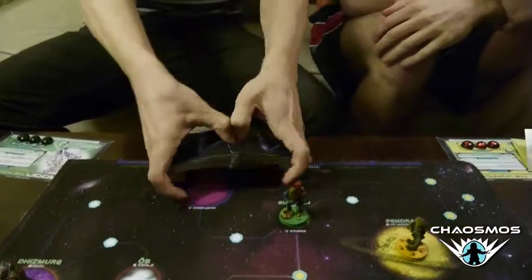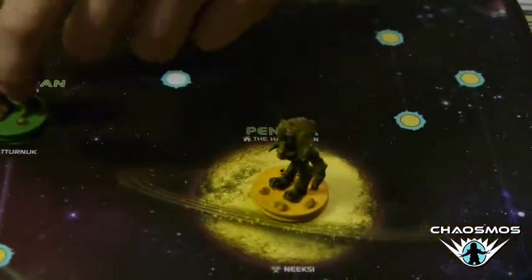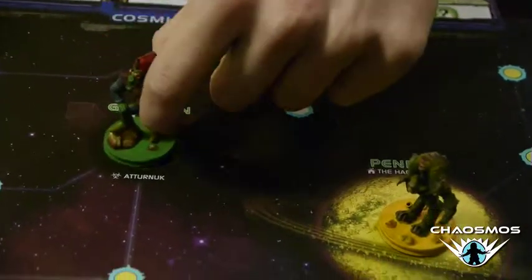This is Matt and Joey and we're going to do an opening game overview for Chaosmos. At the beginning of the game there are a number of factors you're going to have to consider in your strategy. First, there's which aliens you and your opponents have picked. I am Haguin the Homesick and Joey is playing as Vroon the Adventurer. You start on your home planet based on your color, so I'm on Pendra and Joey is over on Guriwon.